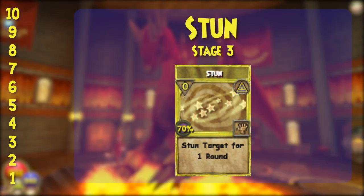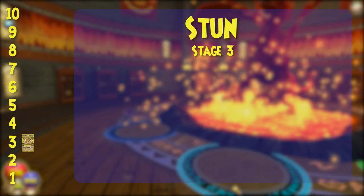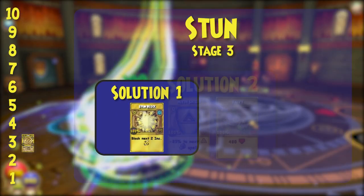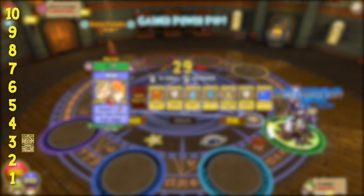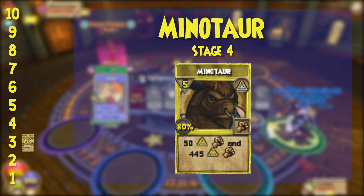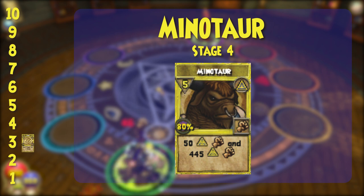Starting on stage 3, the enemies can stun. It's not so bad this far down. You can remedy this quite easily by packing a stun block if you have the space, or just make sure you're properly healed up and shielded at all times so a stun won't kill you. On stage 4, they start casting Minotaur. They like using these a lot all the way up the tower, and the worst thing about it is the double hit. If you have only one shield on, the Minotaur will most likely kill you.